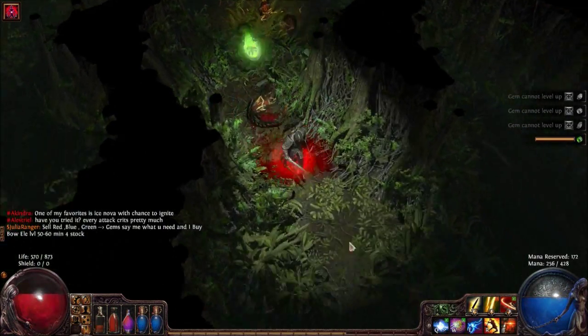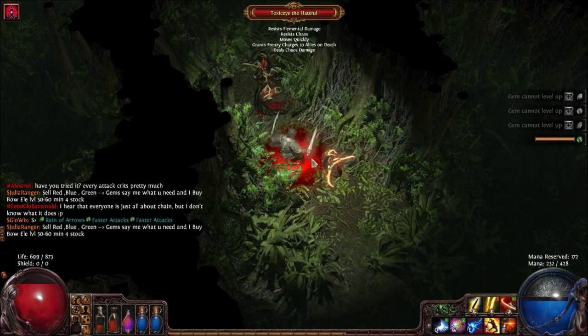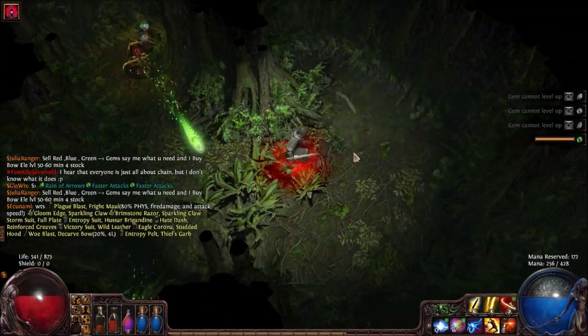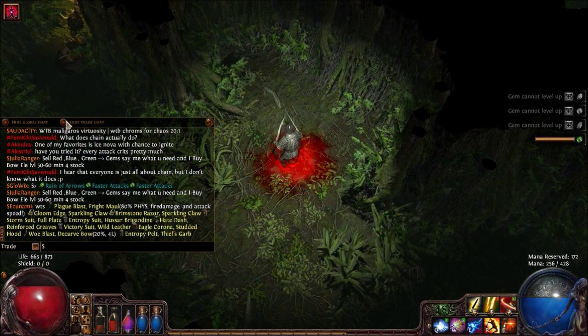Critical strikes are rolled on a per action basis, not per monster. So each time you use a skill, the critical strike roll is made once and only once. If you roll a critical strike, you will deal critical damage to all enemies hit by the skill.